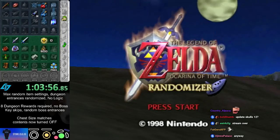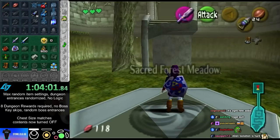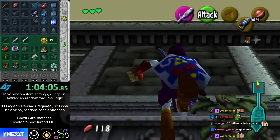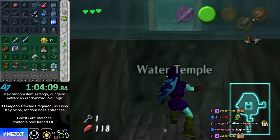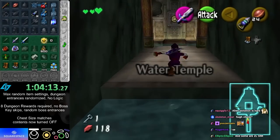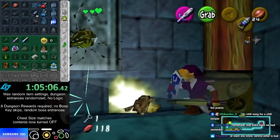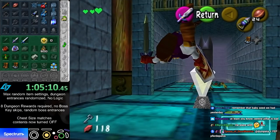A huge question — it really depends on the trick. There are some tricks that are not very precise and you can kind of just eyeball it, and there are some that require extreme precision. It's really a case-by-case basis. Okay — water with iron boots, I can actually do a decent amount. Water boss key — convenient! That's two boss keys. So this was forest, so forest is water.